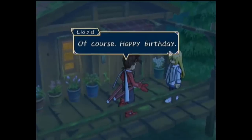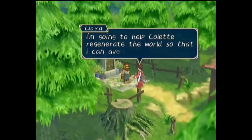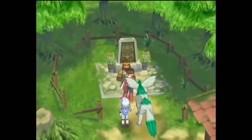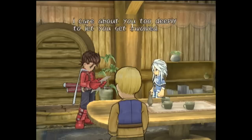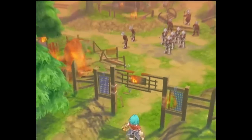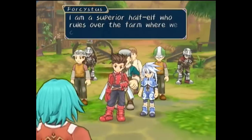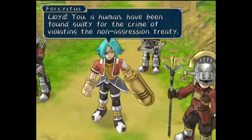Lloyd is outraged to learn the Desians killed his mother, but Dirk urges him not to seek revenge and let Colette's journey expunge them from the world. As Colette meets with him that night he wishes her a happy birthday, and is now driven to fight the Desians by joining Colette's journey. The next day, Lloyd learns Colette left without him on purpose, leaving a letter saying she didn't want him at risk. Before he can object, they hear an explosion and rush outside to see a Desian force attacking and burning down the village while calling him out.